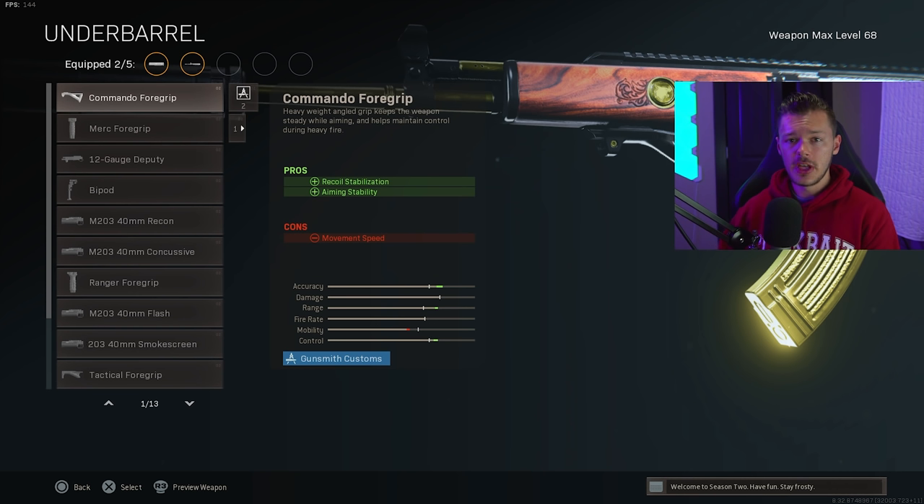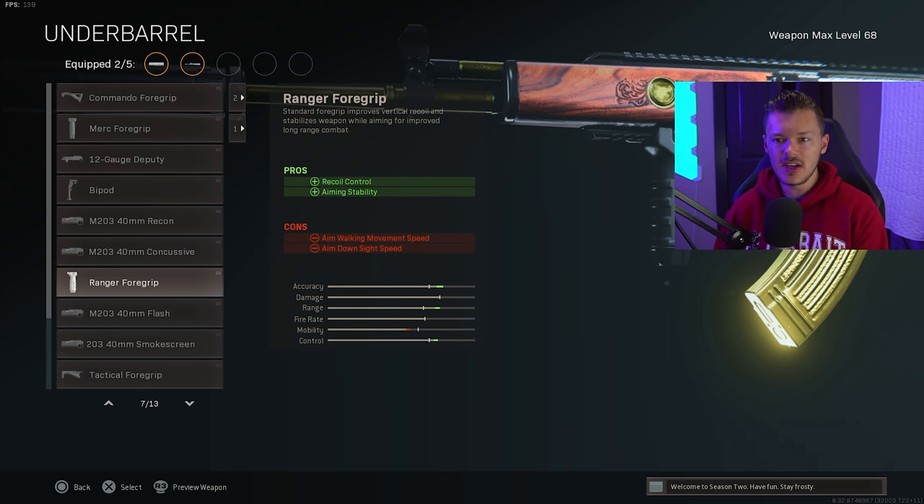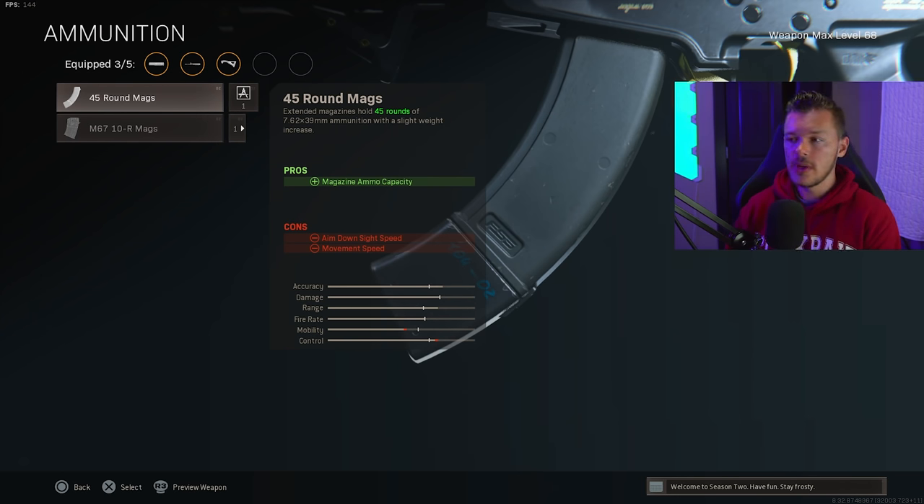For the underbarrel, we're using the Commando Foregrip for recoil stabilization and aiming stability. I've seen people run the Merc or Ranger Foregrip, but if you add a sight on top of that you'll be aiming down sights very slowly, which is not good. Run the Commando — but if you can't control the recoil, you can throw in the Ranger, just understand your ADS speed will be slower.